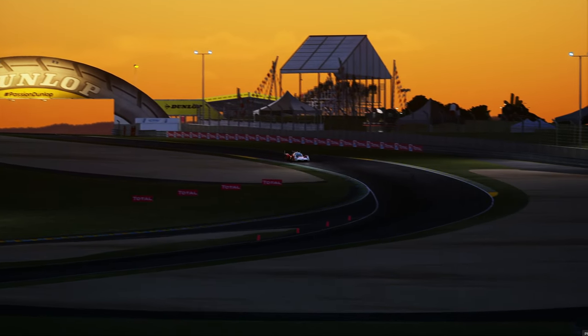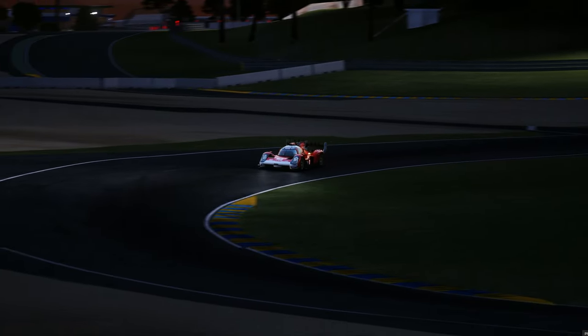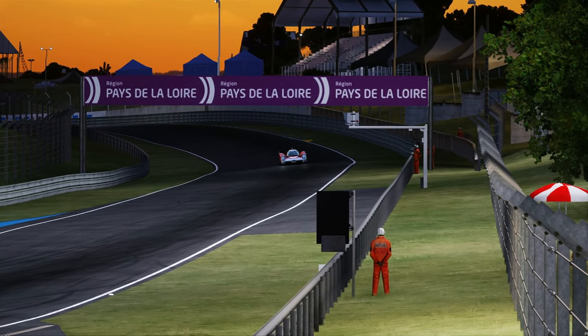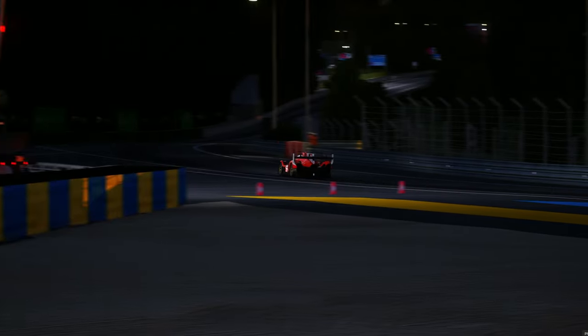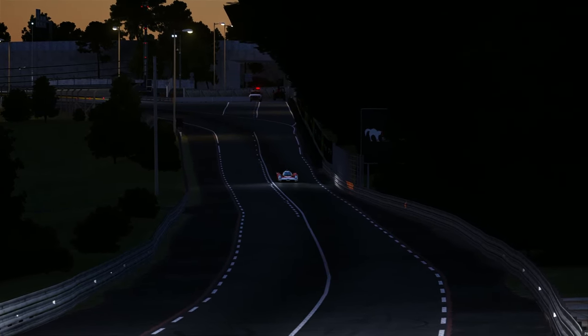I do honestly really like the look of the Glickenhaus. I think the livery they have is kind of ugly — it's not really a livery, it's just a red car with white accents. But besides that, I think the car itself looks super cool. It's also the most like what I imagined the LMDH cars would look like before any of them came out. This is more so what I was thinking than the Toyota.